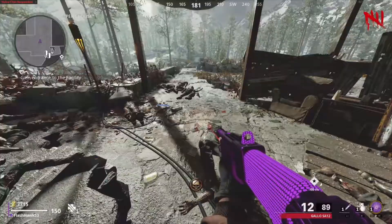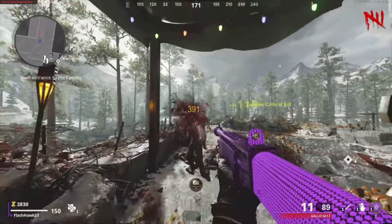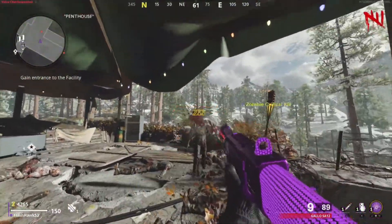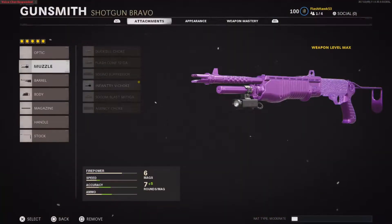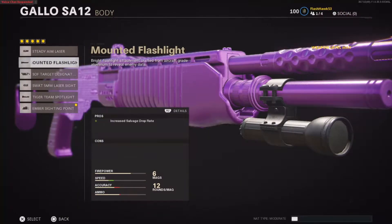First of all, I just want to thank Matthew106 over on Reddit for doing all of the testing to find out which attachments are the best. So you're going to find the three salvage attachments in the body section of the gunsmith area. The three you're going to look at are the Mounted Flashlight, the Tiger Team Spotlight, and the Ember Spotting Point.